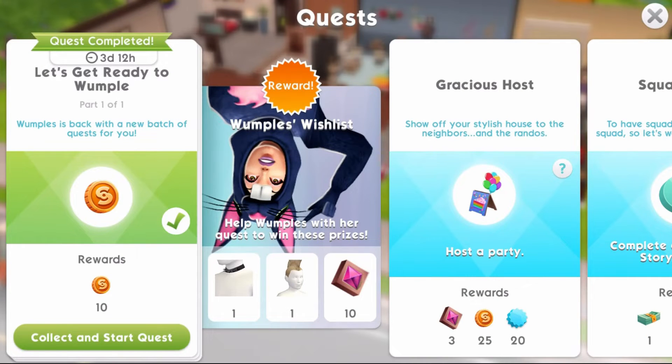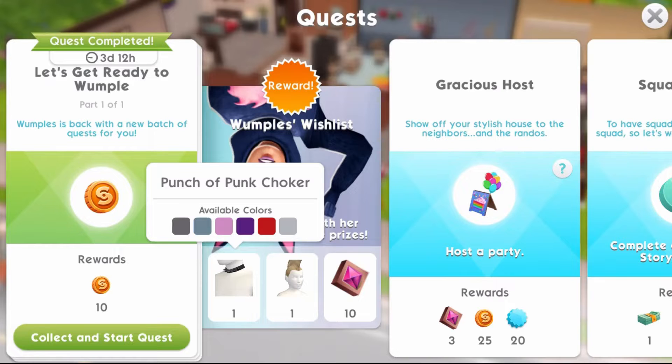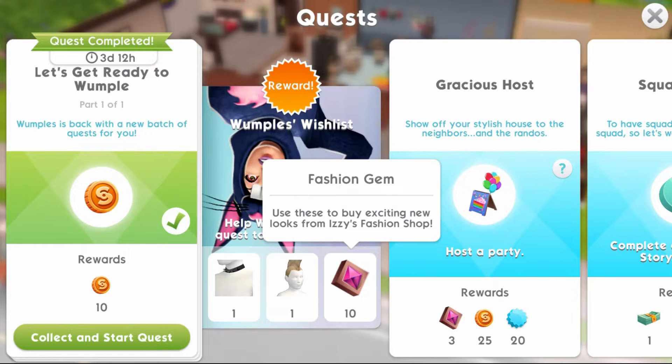A new Wumples quest has started today. With the latest Wumples wishlist, you can get the Punch of Punk Choker, the Colour Block Mohawk, and 10 Fashion Gems.